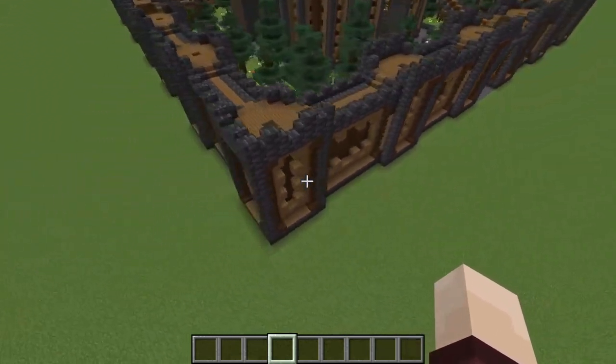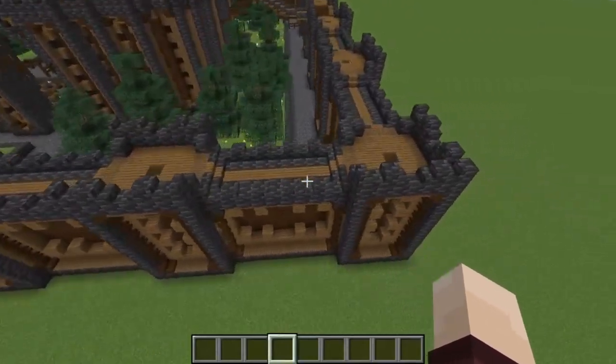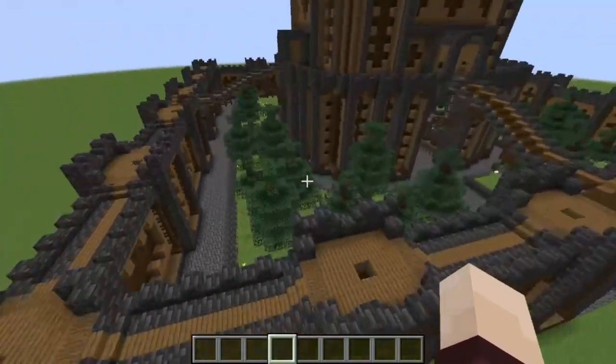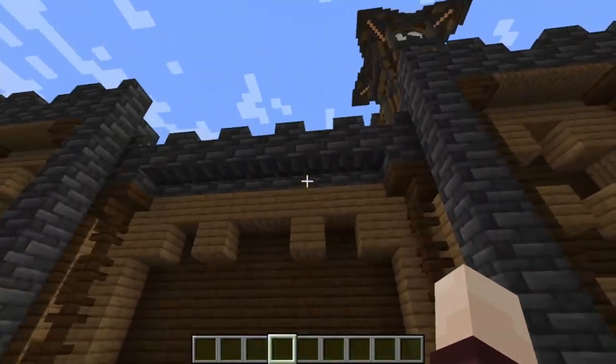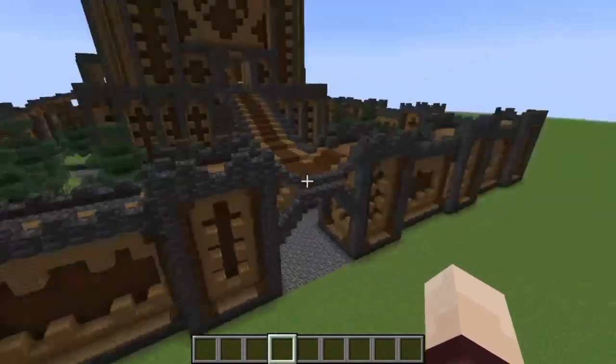I love this wall. I don't know why — it is very simple. At its core, it's just square, rectangle, square, rectangle, square, rectangle, all the way around. But I've just put a little bit of detail on it. It's not that much detail, and all of a sudden it looks really, really good.